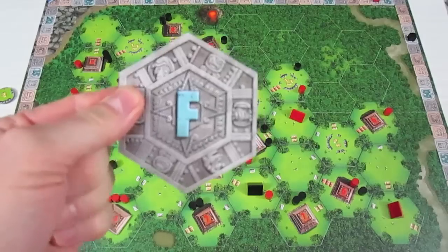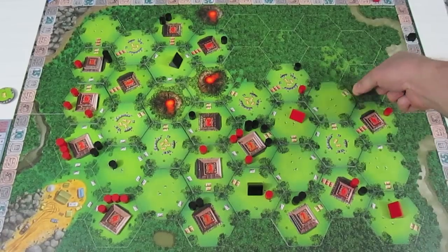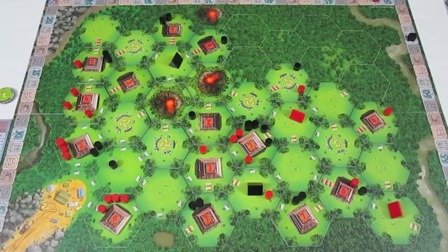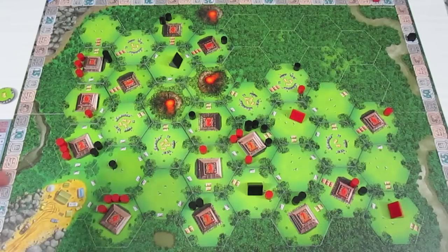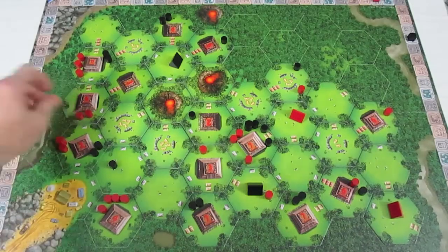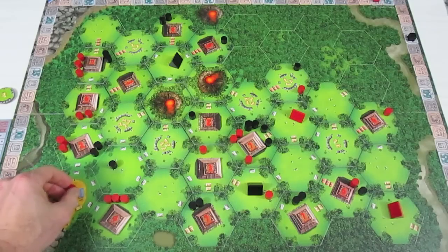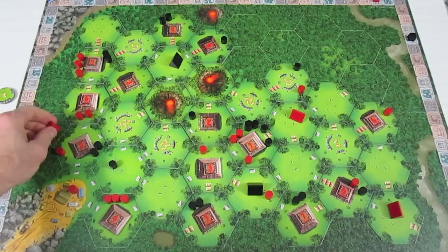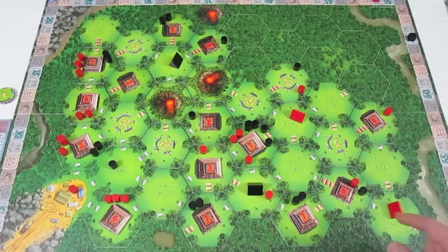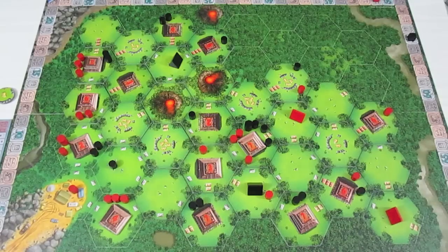Over to red — red flips a tile, just a straight jungle tile, and they will put it this way over here. Red gets 10 actions — one, two, three, four, five, six, seven, eight, nine. Not quite sure what to do — they're just going to give up that action and move that one in the center there for ten.